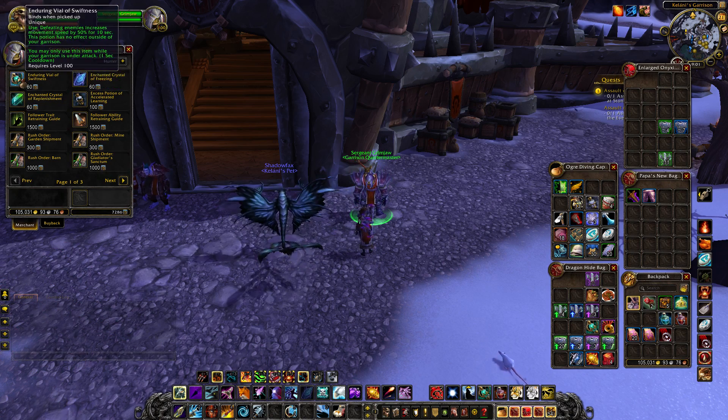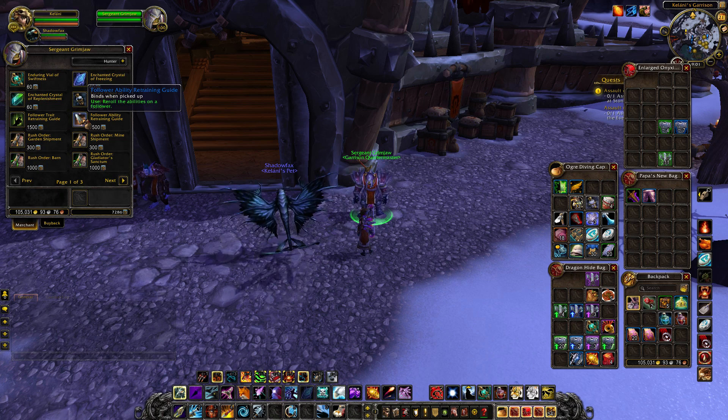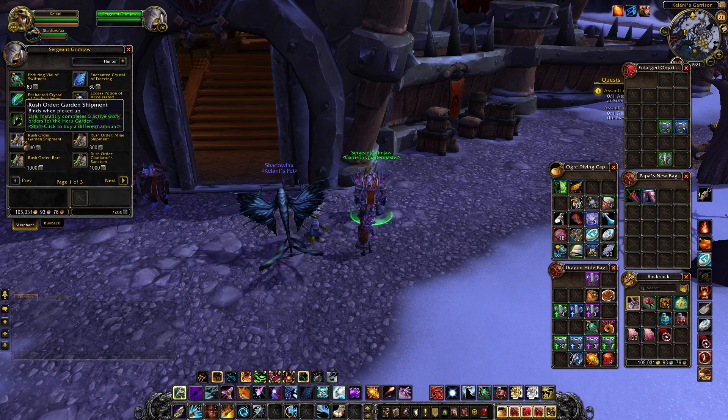As well as selling all the things for the invasions, they now sell quite a variety of things, including follower trait and ability retraining guides, allowing you to specifically relearn traits or abilities, which is rather nice.